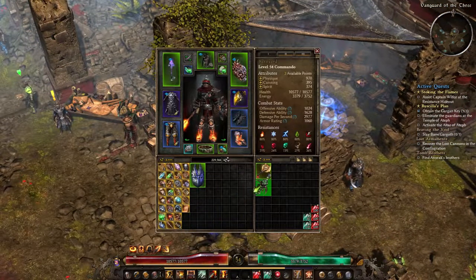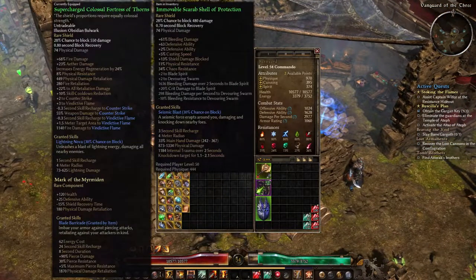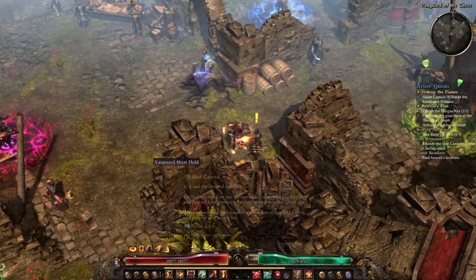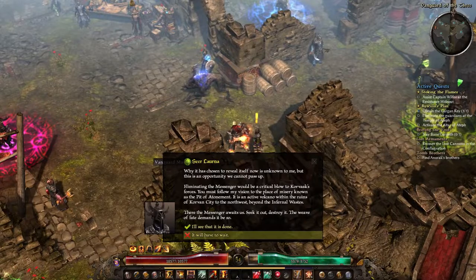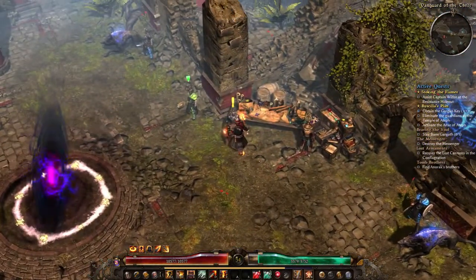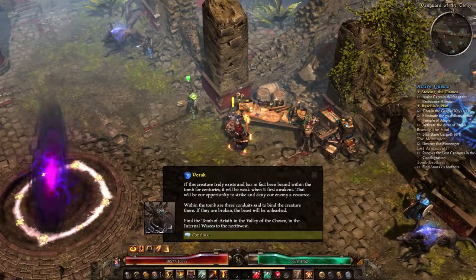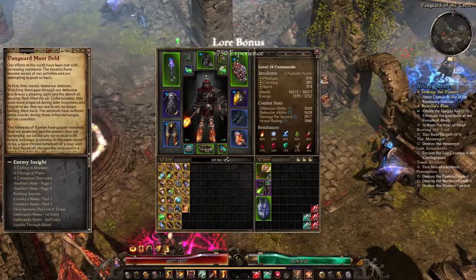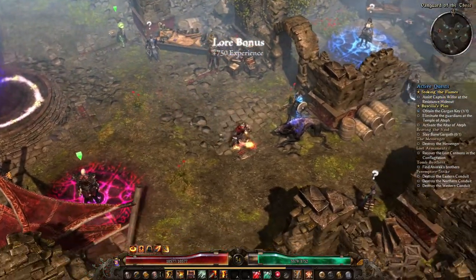Also remember: once you make it to the Forgotten Gods portion of the game, the bounty table is for all of the factions, so it's going to generate reputation for the Cult of Dreeg, Solael, and Bysmiel all at the same time. You don't have to worry about completing a bounty under just one at a time — you get the same amount of reputation for everybody.